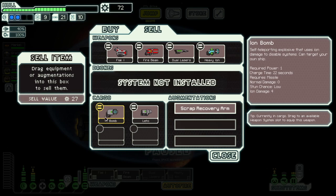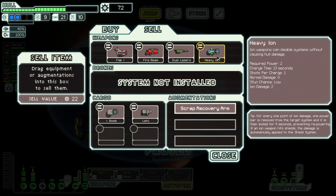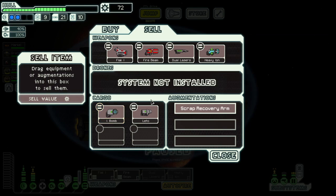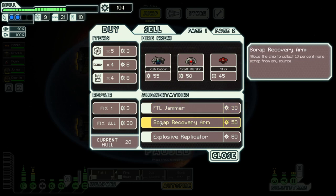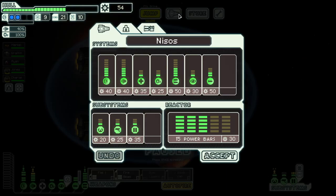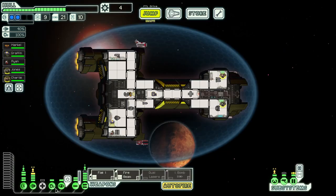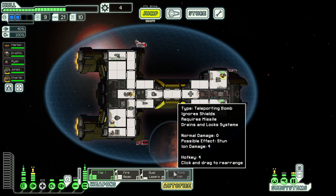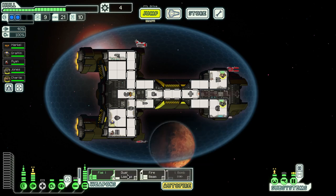The ion bomb charges in 22 seconds, the Leto in 13, but costs more power. This heavy ion does ion 4 damage. I think we'll sell these and run with the heavy ions. Buy this — I want to buy the engy really badly but we have more important things. We do that and that. We could also get the ion bomb but I think dual lasers will serve us better for now. Next we need more shields — level two shields is a bit low for sector five.